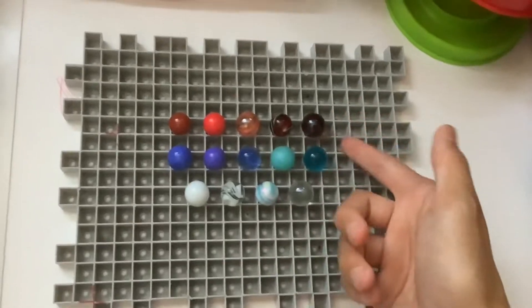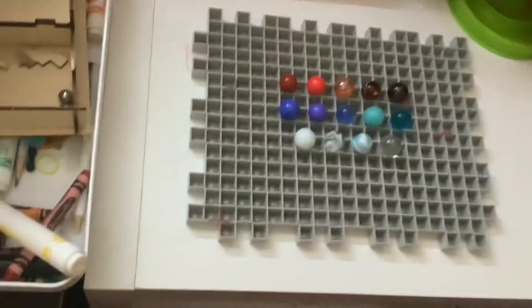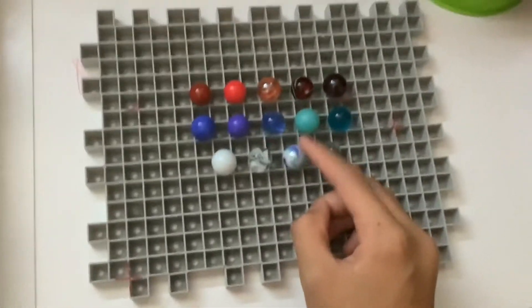As you see here, we have 14 American-themed marbles: 5 red marbles, 5 blue marbles, and 4 white marbles. Well, the Tiger Shark is kind of blue, but he has some white in him.